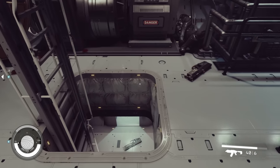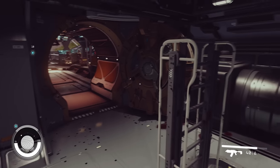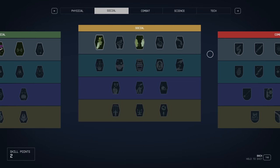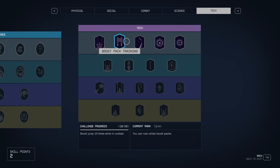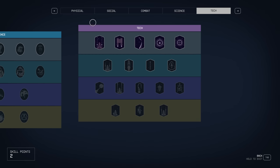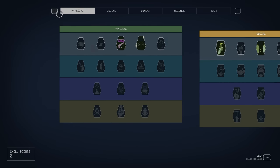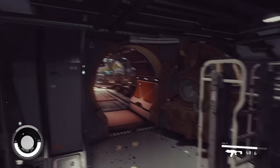If you've got any questions, pop them in the chat section down below and I'll hopefully be able to answer. I'll quickly show you my specs — I did level up to 10. As far as tech skills go, I have Piloting. I don't think any of this makes any real difference to be honest. So these are my skills: Commerce, Persuasion — they wouldn't have made any difference — and Stealth.